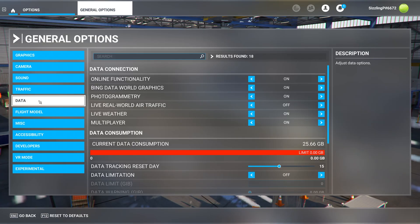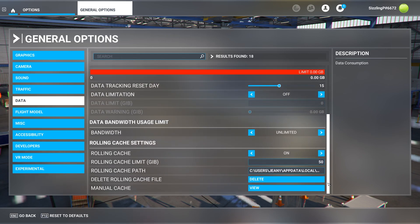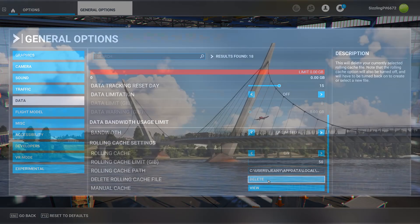Once you decide what you'll keep and what you'll delete, you'll then want to delete your cache file. Go into Options, then Data, then Delete Cache File. This will prevent fragments from the old files being added to the new ones.